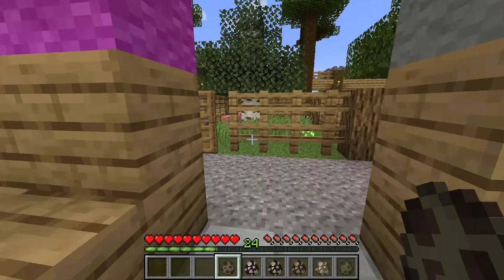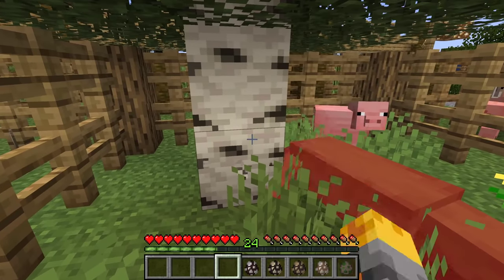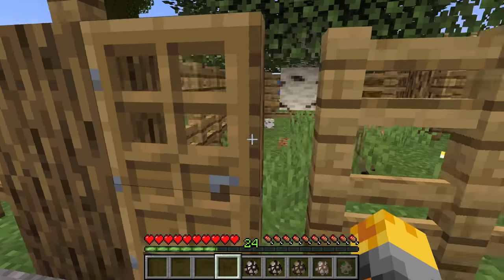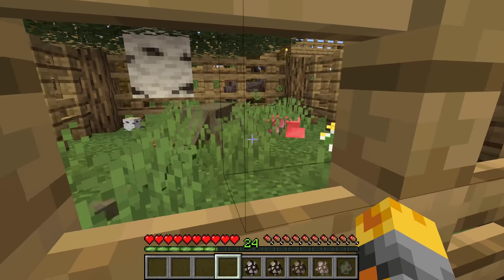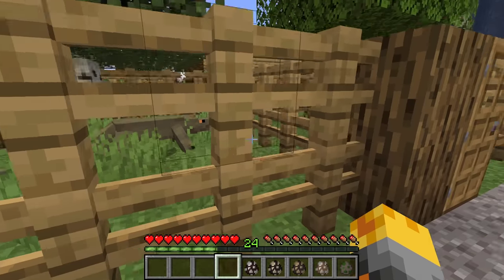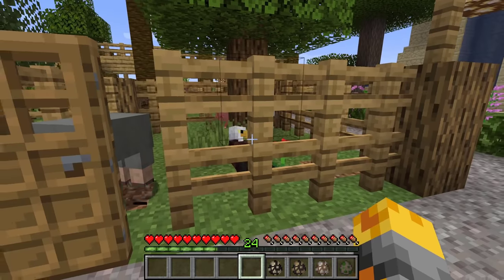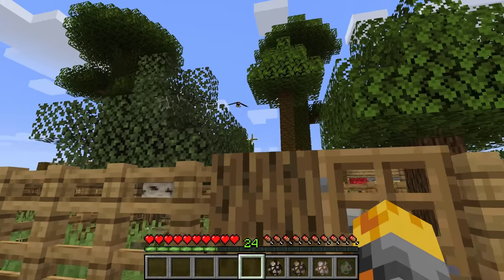Let me do the Komodo dragon — I'm pretty sure it has to be spawned in a cage. Let me spawn it right around here. Whoops, my bad! Let's break this and fix it. He's killing the poor pig — he literally just poisoned him. Let me spawn the bald eagle to roam around; I'm hoping he won't attack any of our friends. There he goes, roaming around, instantly looking for something to eat.